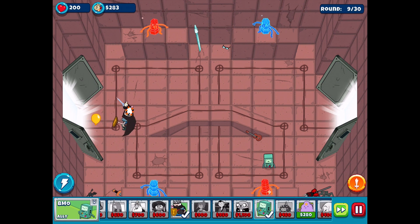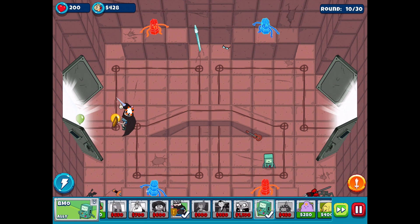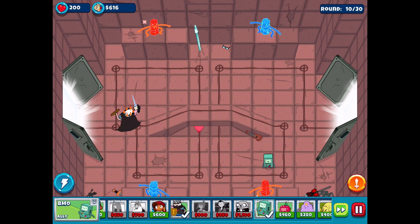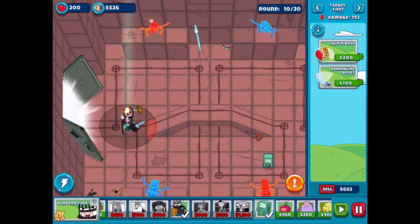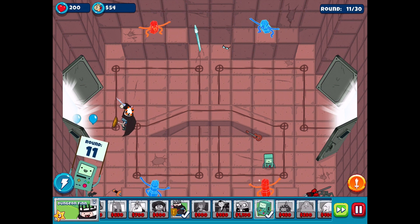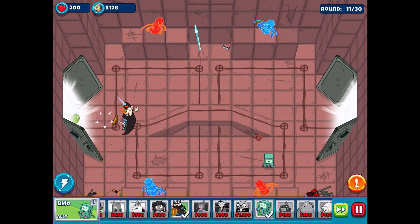We're just going to destroy as much as we possibly can and upgrade. Let's do Skilled Swordsmanship and avoid the Shield Bash this time to see if anything gets past us by round 12. This one's a little easier because it loops around and Finn will have a second chance. One yellow got by - maybe it is a little bit of a weakness, but we haven't really upgraded them too much, so let's do that. There we go - with all of that there's no way they're gonna get by.